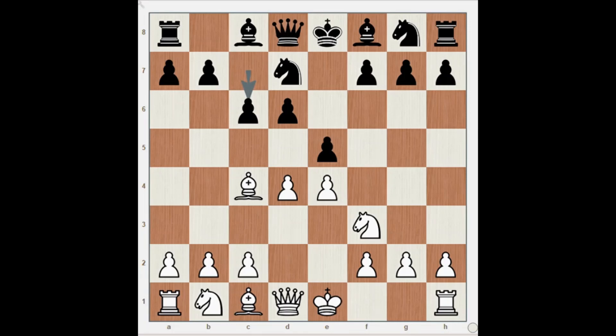Then White plays Knight on g5. You may wonder why White played Knight on g5, as Black can play Knight on a6 and protect everything. So Knight to a6 by Black.